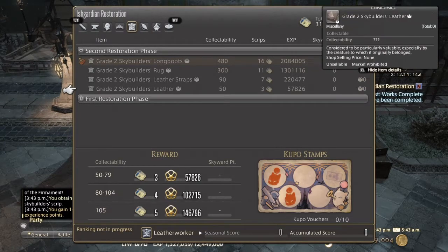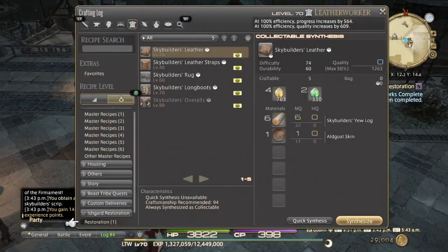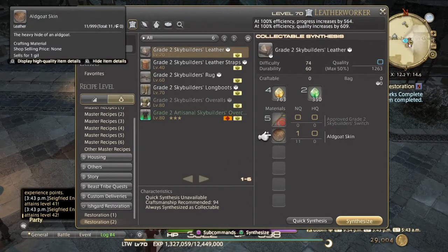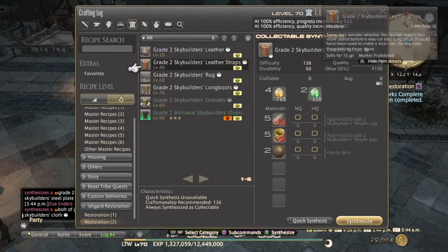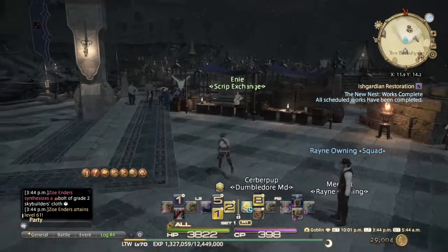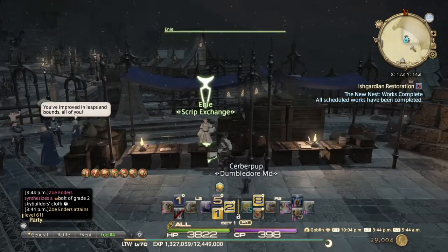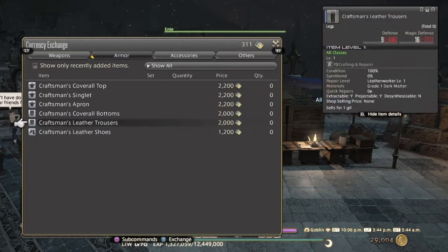The one at the top with the little icon — if you craft that, it'll give you the Kupo stamps to play the Kupo game, which gives you rewards too. But you need more collectability for those so you might need food and good gear. That's an option if you've got the gear and the food — you will get better rewards, so it's risk and reward. Some recipes take the mats that you turn in to get them appraised and some don't.